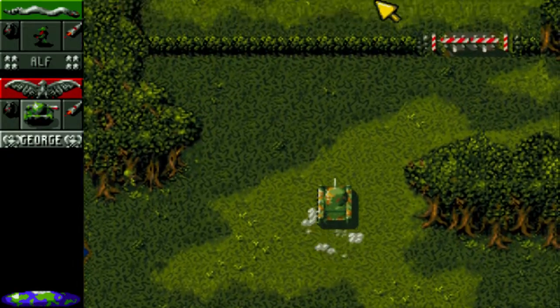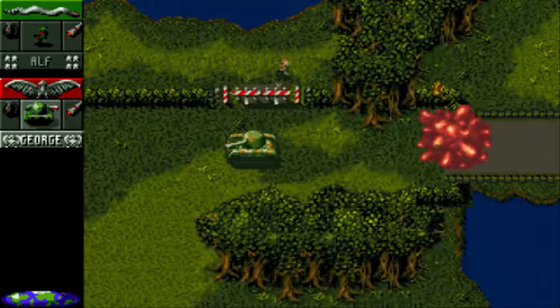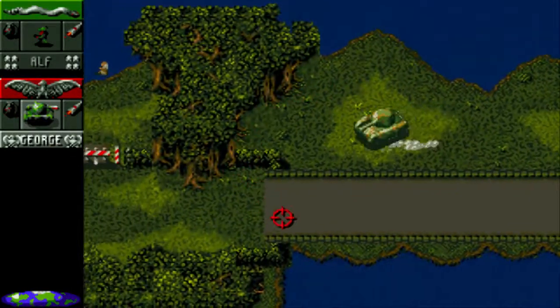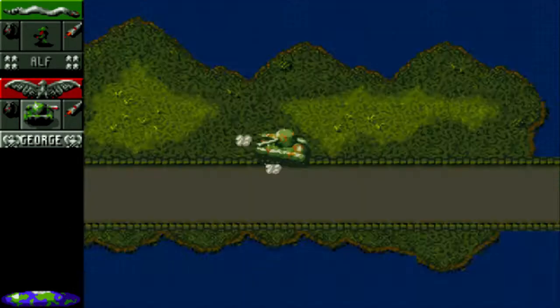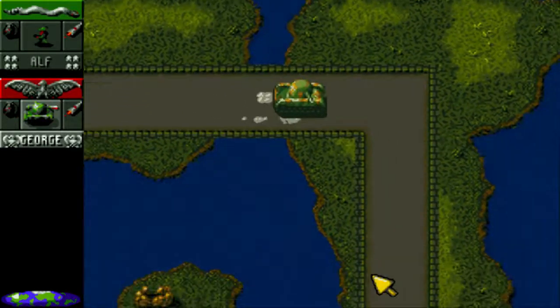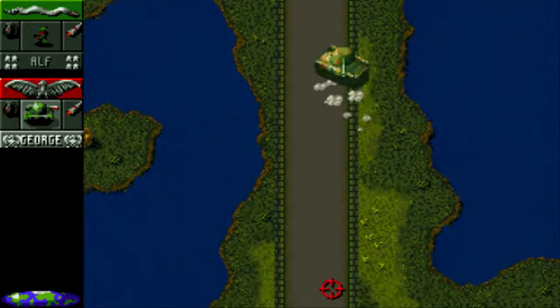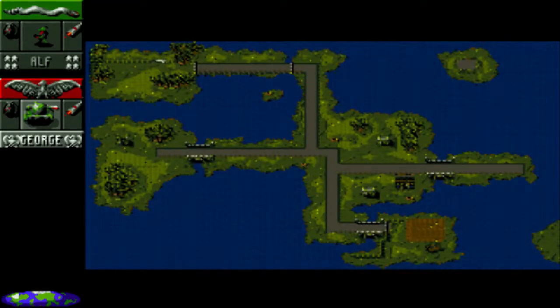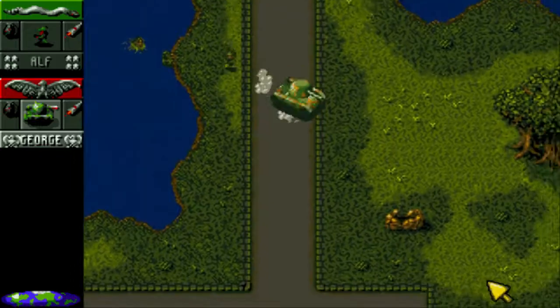If that's what it costs to finish this mission I will gladly pay it. So now the cannon platform - there it is. Two more platforms to the south. And I can see two more cannon platforms and two bunkers - that should be it for this phase, and then we'll just kill the soldiers.